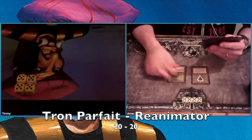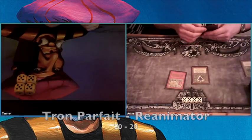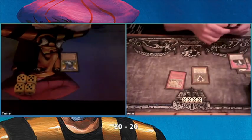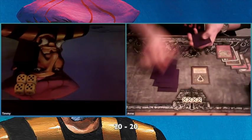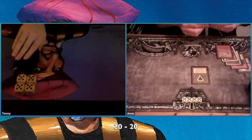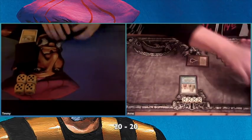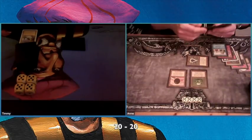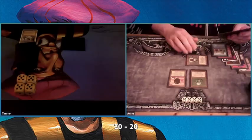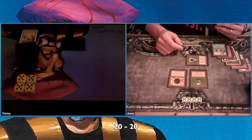And here he goes with the Mox, cracking the Lotus, and playing a Wheel of Fortune. When you play a Reanimator deck, this is probably the best start possible, because you want creatures in your graveyard to reanimate. He's playing a Recall, drawing three extra cards, playing some Moxen, and still having a full hand thanks to that Recall.